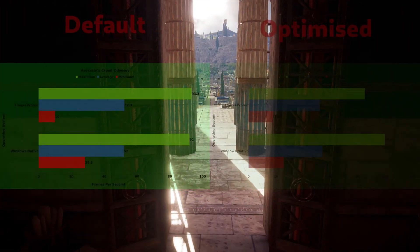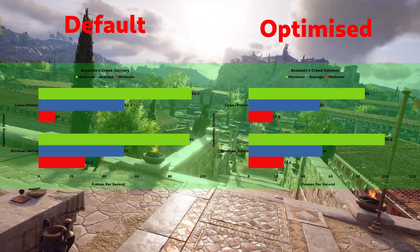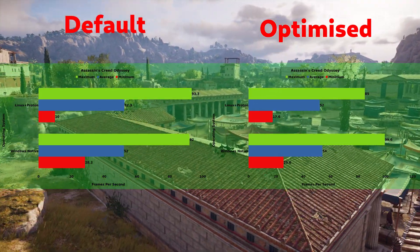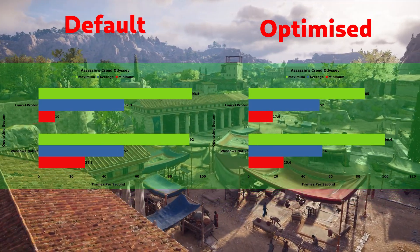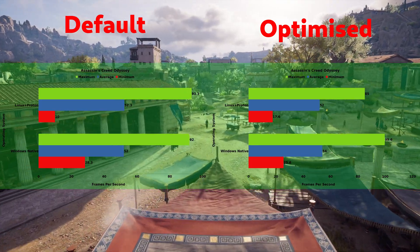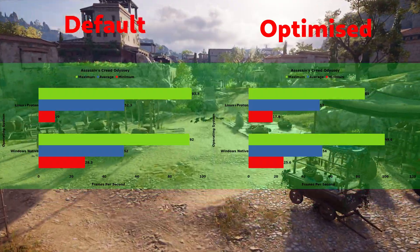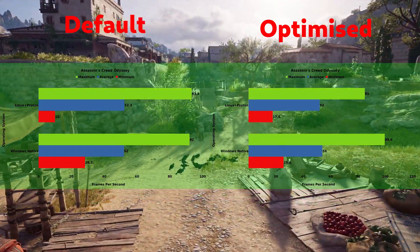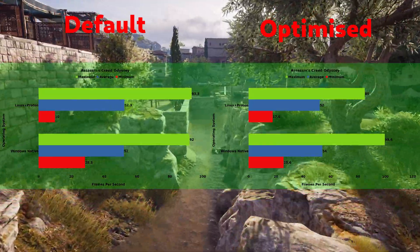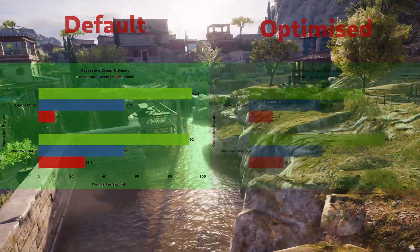The unoptimized runs on Assassin's Creed are about equal — the minimums on Linux suffered a little, but the averages are pretty much equal between the two operating systems. On the optimized settings, Linux suffered a little performance loss. I suspect this is due to the CPU not being able to clock as high on single-core workloads when the scheduler is set to maximum performance, and Windows probably didn't suffer the same loss because there's no compatibility layer.